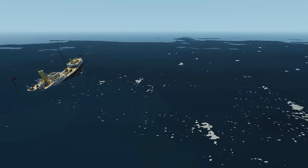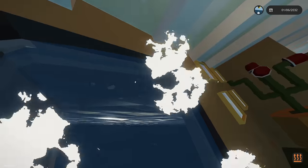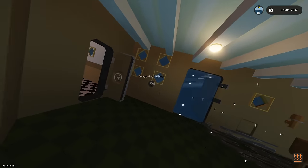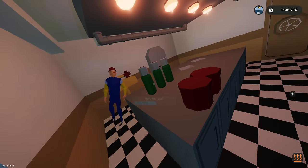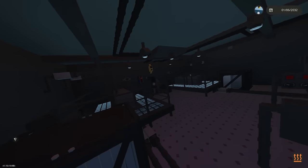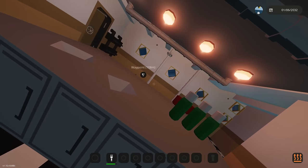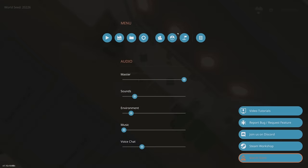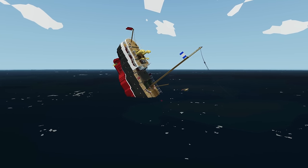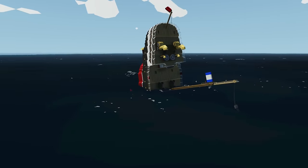We're sinking a lot faster now — the water was just barely above the door before, and now it's definitely above. Where was the kitchen? We've got to go there fast — we're definitely going down. We're hiding in here and starting to make lunch; this might be our final meal. Wait, that ladder leads straight to the engine room at the bottom, which is about to be filled with water. We're going straight vertical — it's going really fast. Going to photo mode to see this.